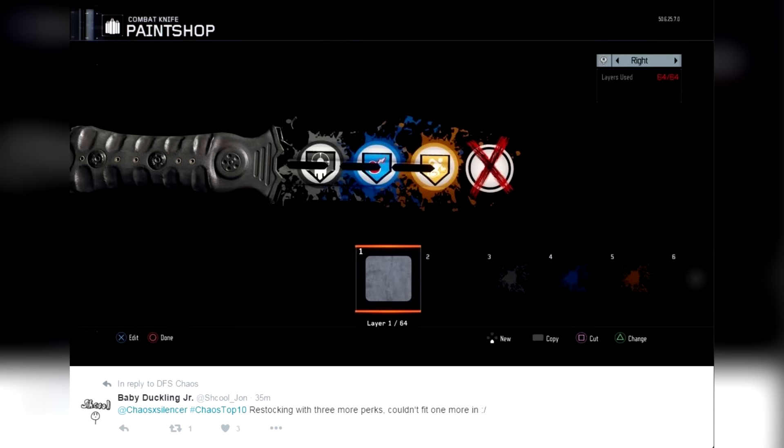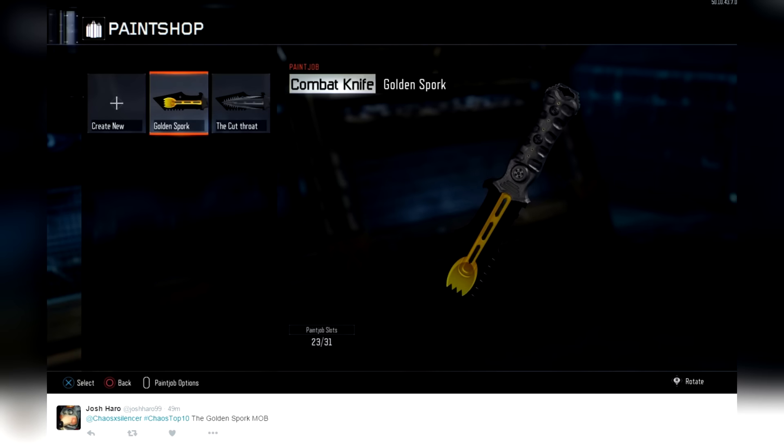Coming in at number 3 — I like this one. From Josh Harrow, hashtag Cows Top 10 — 'The Golden Spork.' I absolutely love this one. I love how people take the knives and basically black them out to where they can make it look like a utensil, a pencil, an eraser, or different shapes of knives. Very very cool. The golden spork is awesome.